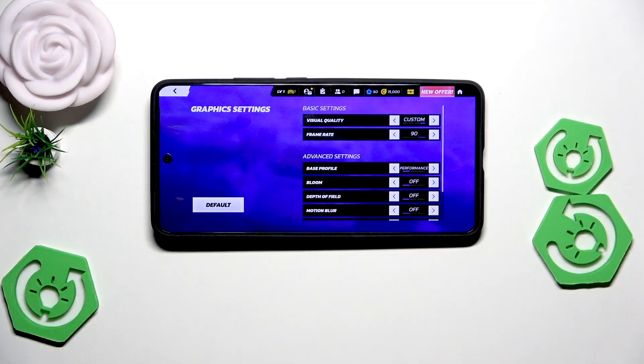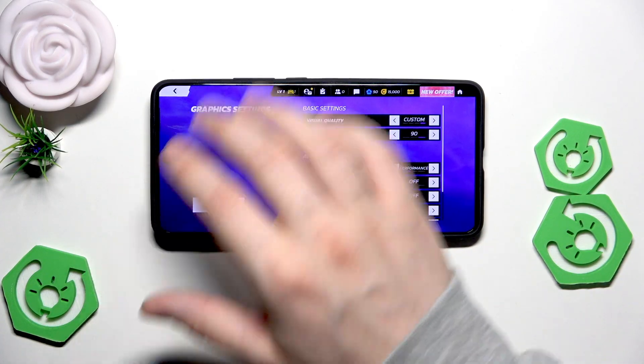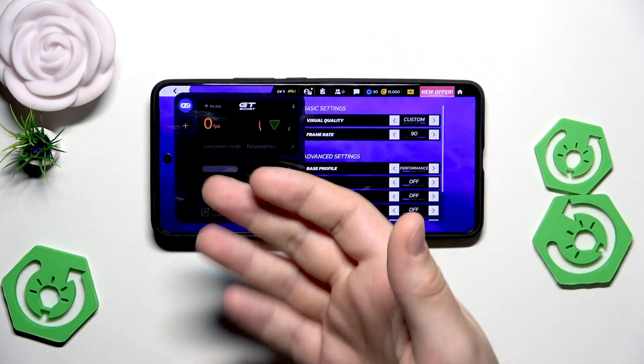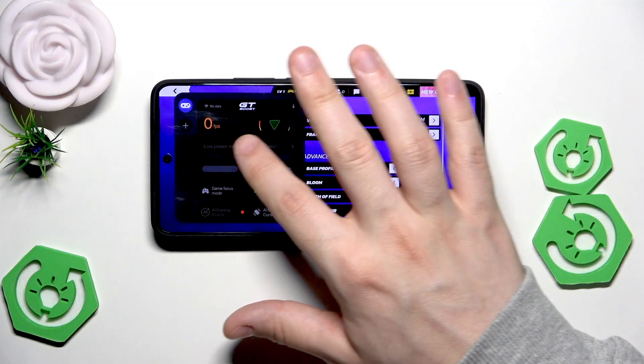Before gaming we can also open up the game center — we have that possibility on the phone. It's located right here and you need to simply perform a slide move to access it. We are in the GT boost mode now and we can see how many FPS we have. Currently we have zero because we are in the menu.